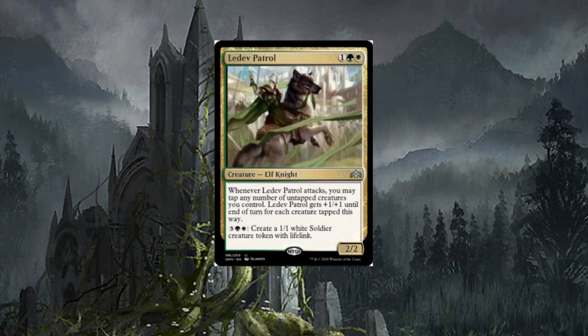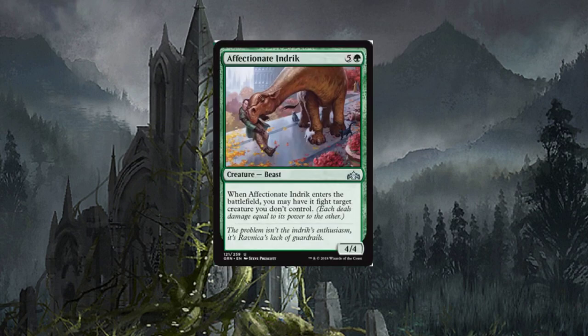Ledev Patrol — three-drop. When it attacks, you may tap any number of untapped creatures you control; Patrol gets plus one/plus one until end of turn for each creature tapped this way. For five, create a one/one white soldier creature token with lifelink. It's okay, but I can do without that activated ability. Creating a token for five mana isn't going to see much play outside limited — though it is an elf and a knight, which is versatile.